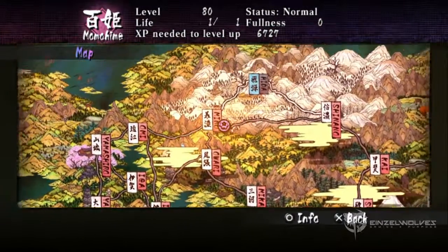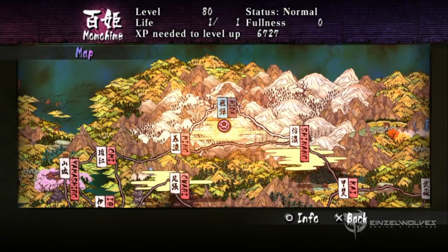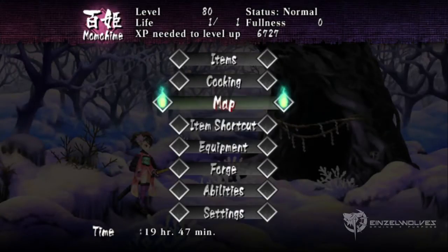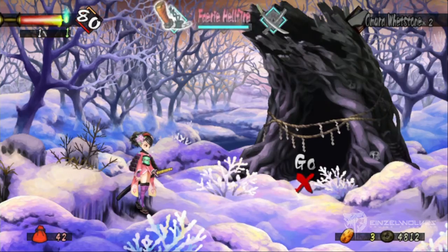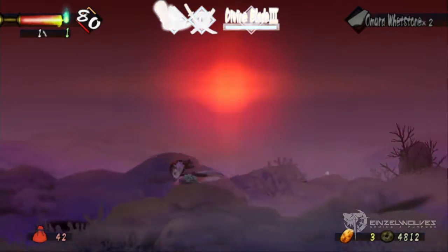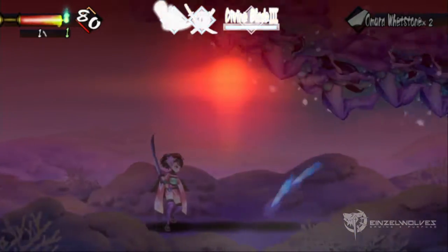Assuming you have the required accessories, our optimal location is the Cave of Evil in Hida Province. You can access this immediately after obtaining the sword that can break blue barriers. The cave is called Possession of Snow Demons, and as soon as you go in, the demons will start to swarm you, so be prepared.